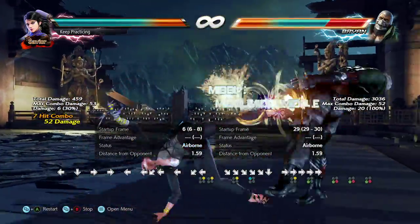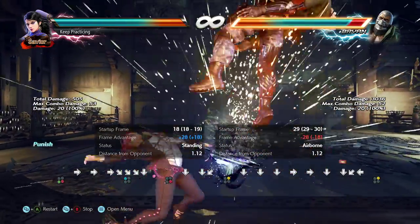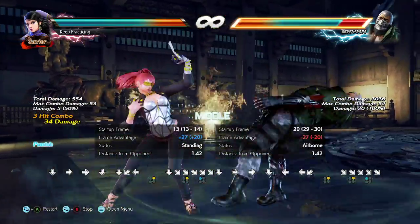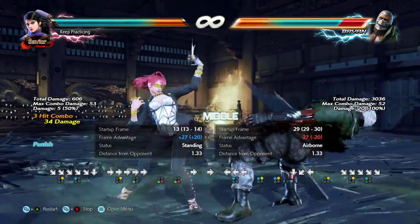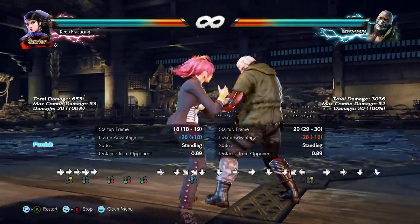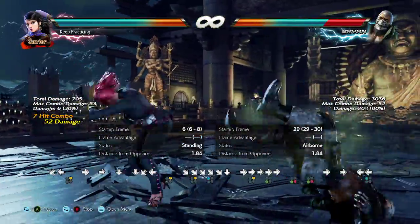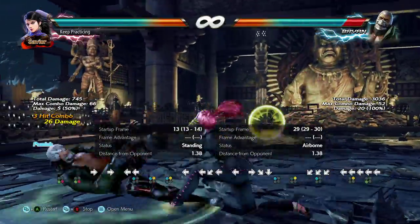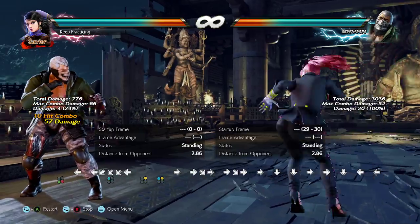It's better to at least get some air time and wall carry. That was 53 damage from a Zafina combo carrying across half the stage. If I do a better combo I can get a lot more damage — 66 damage versus 53. Sometimes just getting the wall is what you need. Make sure you're launching stagger lows.